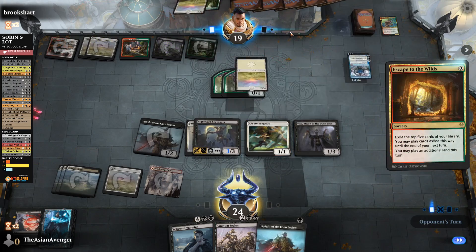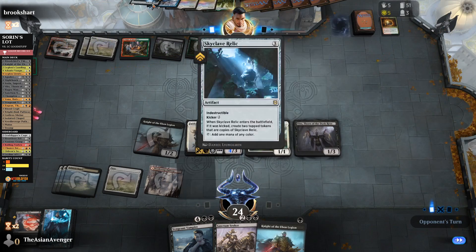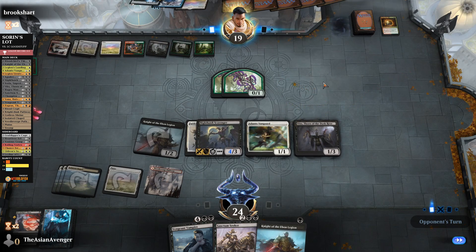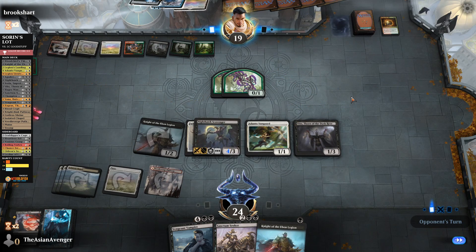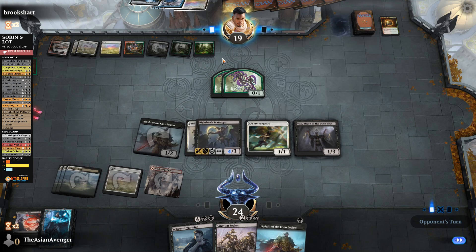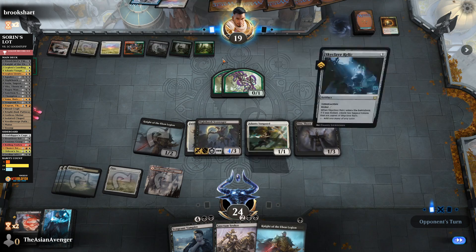It really is five colors. Holy cow. We're about to get Ugin'd, aren't we? I can sense the Ugin — Ugin is knocking on our door right now. What am I afraid of? Ugin, Ulamog — counting up their mana. Next turn that'd be nine if they don't play the Skyclave Relic.